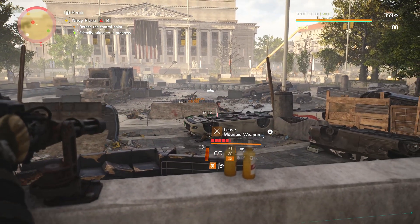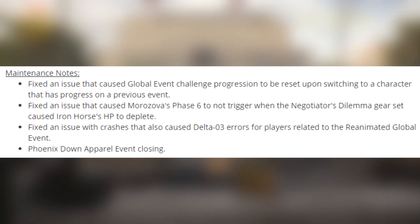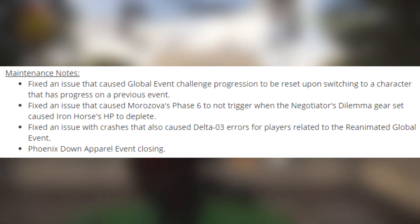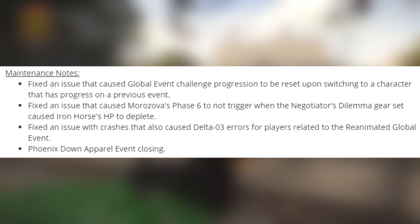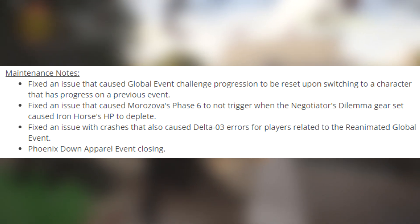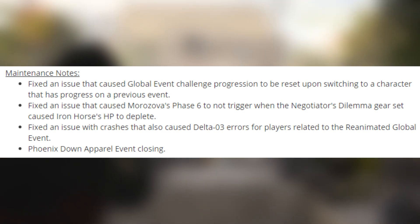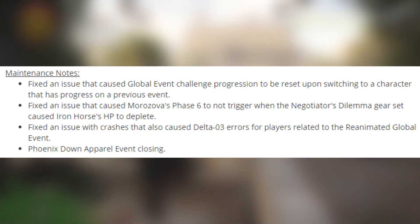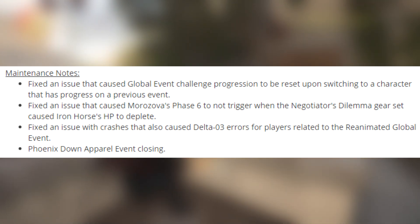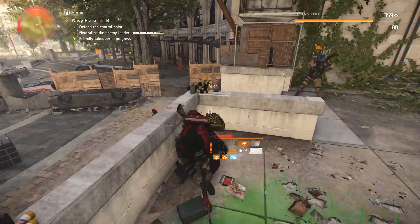Lastly, a maintenance will be performed tomorrow at the usual time. The fixes include: an issue that caused global event challenge progression to be reset upon switching to a character that had progress on a previous event; an issue that caused Morozova's phase six to not trigger when the Negotiator's Dilemma gear set caused Iron Horse HP to deplete - a lot of people are going to be very happy about that; and a fix for crashes that also caused Delta 3 errors for players related to the Reanimated global event and the Phoenix Down apparel event.